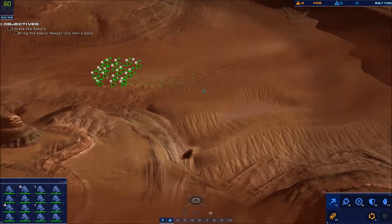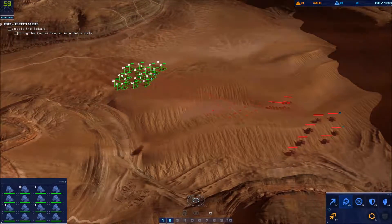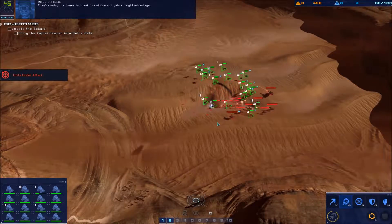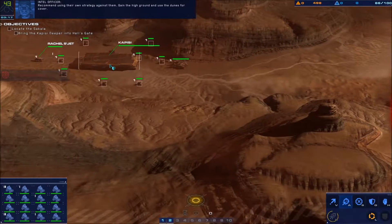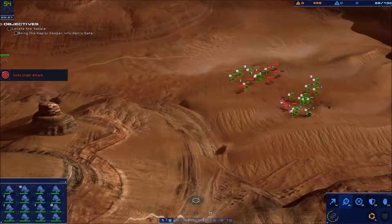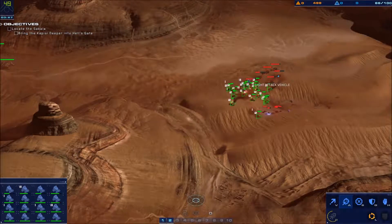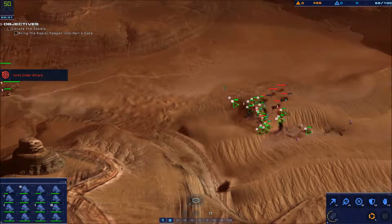Unidentified contact designated as hostile — hostile light attack vehicle. I'm having trouble locking onto enemy units. They're using the dunes to break line of fire and gain a height advantage. Strike recommends using their own strategy against them — gain the high ground and use the dunes for cover. Enemy railgun eliminated.